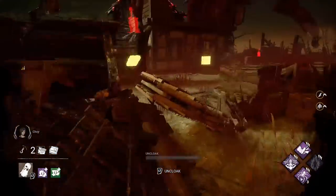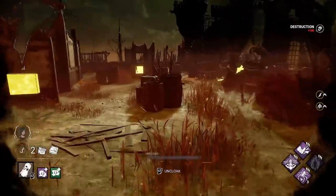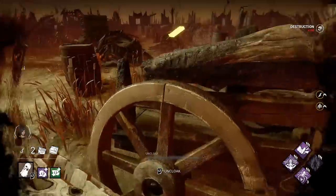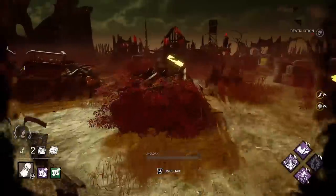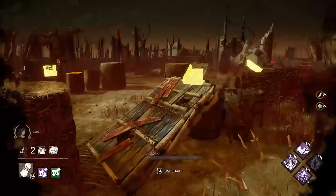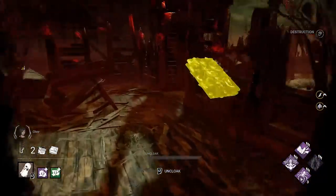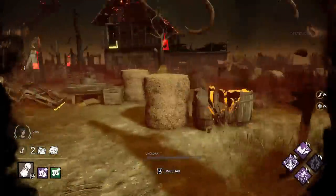Unless the pallet spawns are actually bugged, you have a map with an ocean of pallets — very valuable pallets for that matter — a map that has very open lines of sight, which makes it nearly impossible to get close to survivors, plus it has very visible generators with light poles attached to them, because why not?